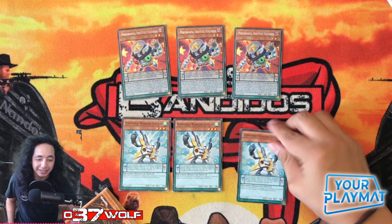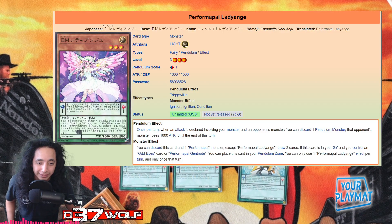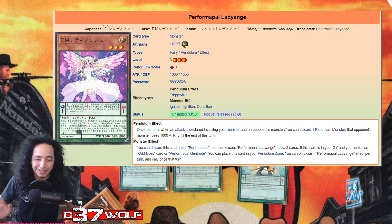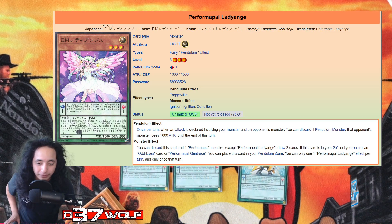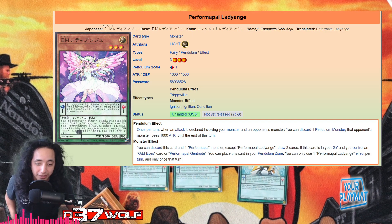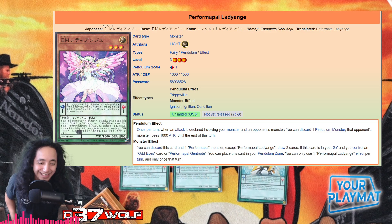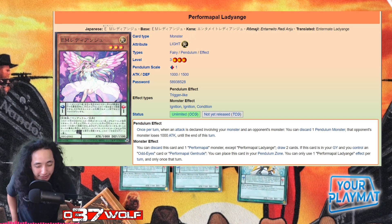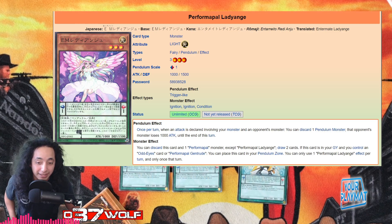The new card — and the reason I'm bringing this up — is what I meant by indirect support. It's this girl: Performapal Lady Ang. The pendulum effect — the scale isn't really relevant — but let's go through it anyway. Once per turn, when an attack is declared involving your monster and an opponent's monster, you can discard one pendulum monster and that opponent's monster loses 1000 ATK until the end of the turn.